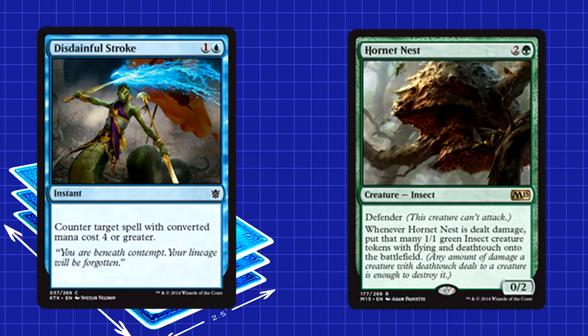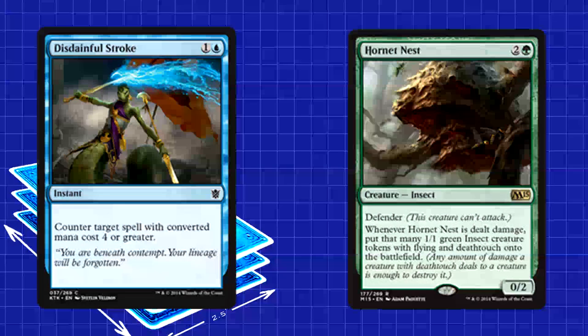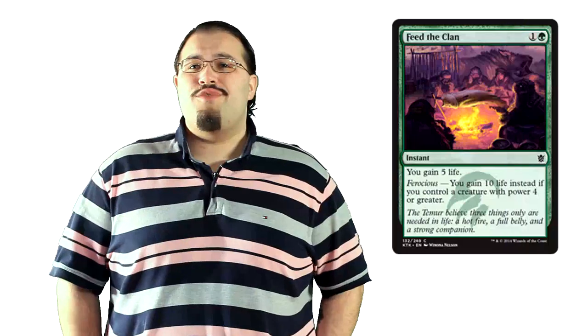While we don't have much first-hand experience with the mirror, sideboard cards we'd expect to be solid are Disdainful Stroke and Hornet Nest. Disdainful Stroke can counter half the threats in the deck, and Hornet Nest blocking just one big creature can give you enough death-touching tokens to wipe out all of them. Since this is fundamentally an aggro deck, Feed the Clan is once again a good way to take the wind out of its sails late in the game. Just keep in mind that in the mirror your opponent will have all the same tech you do. Against a strictly red-green variation, access to Disdainful Stroke might give you a leg up, so take advantage of it.